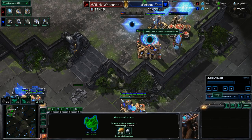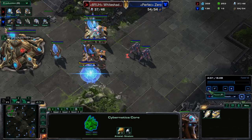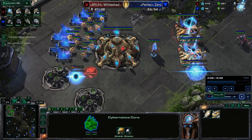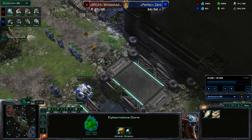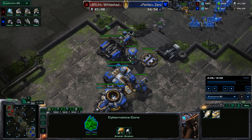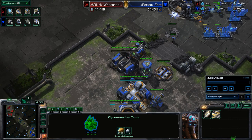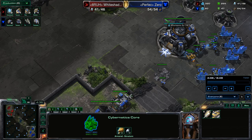Once the second warp gate is done, you just drop the five extra gateways. You've got to also be careful not to be supply blocked. I'm completely ignoring the fact that this guy's going to push, but it honestly doesn't matter — he's just going to die. You need to keep the adept across the map as much as possible so you know what's going to happen. You need to know what kind of aggressive opener he's going for — mines, hellions, banshee, etc.